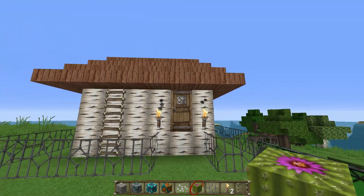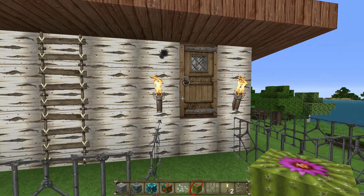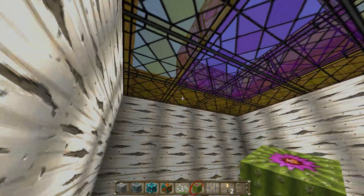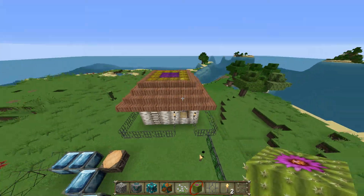First off, this is a little crappy house I made — took me like two minutes, so whatever. This is the door; look how detailed that is. The stained glass, those are where this texture pack really sells itself. The cobble looks kind of good too, but look at this.